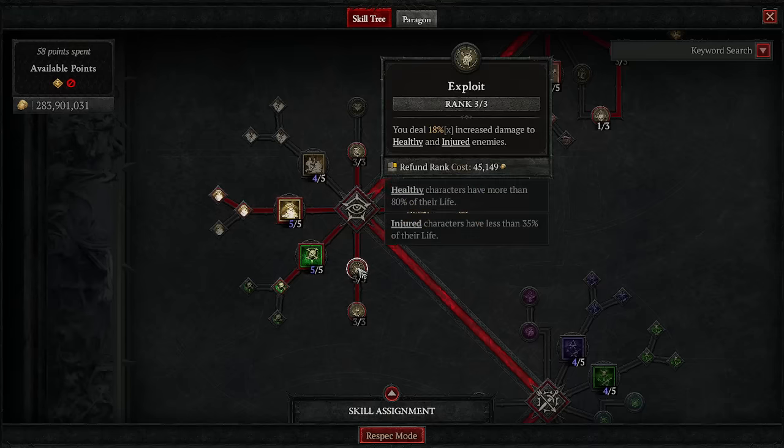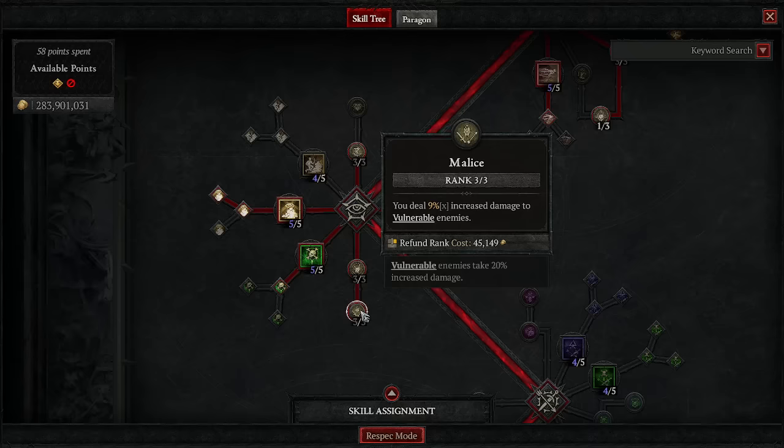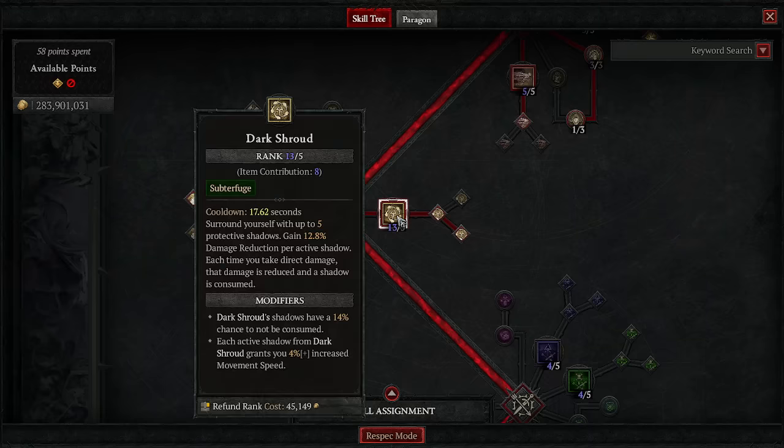Three points into Exploit for damage to injured and healthy enemies. Three points into Malice for increased damage to vulnerable enemies — they're always vulnerable, so this is great. Dark Shroud is our biggest defensive ability. The higher the stacks, the more damage reduction you get per stack, and they have a 14% chance not to be consumed. We don't even have Dark Shroud on our bar — I'll show you how we're propping it later.